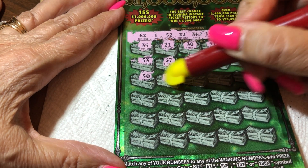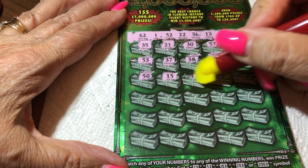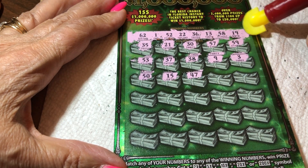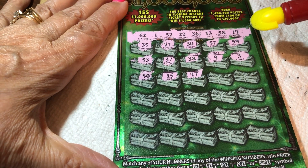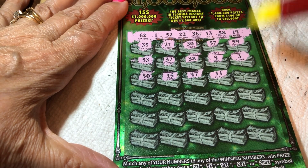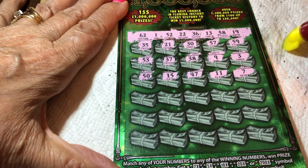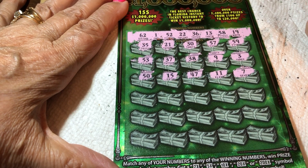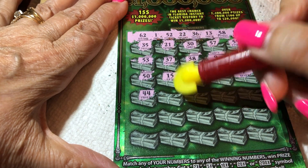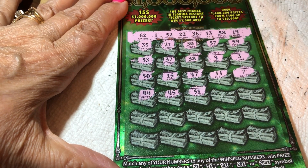Looking for a multiplier — I want a multiplier. Teen — our only teen is lucky 13. 47 — we have no 40s at all. Chicken legs — no, we just needed one of those chicken legs. 7. All right, we're halfway home. No 40s. 51 — we have a 52.